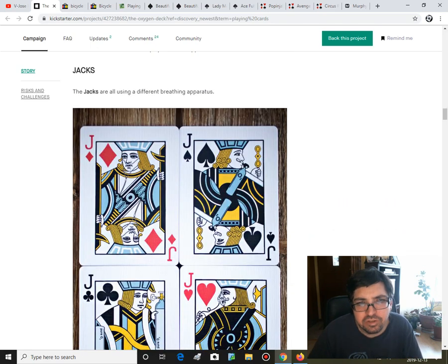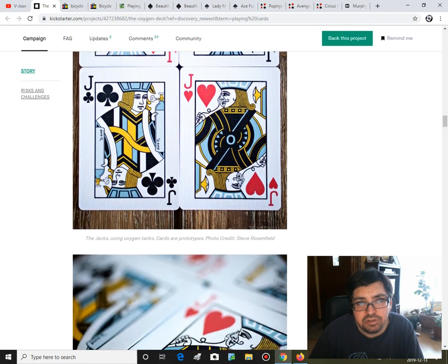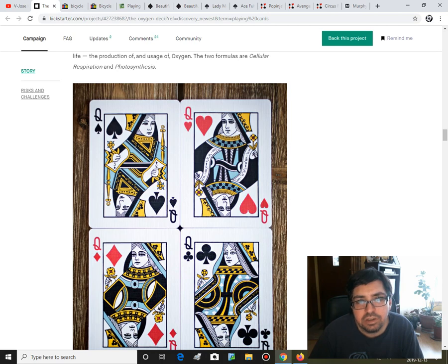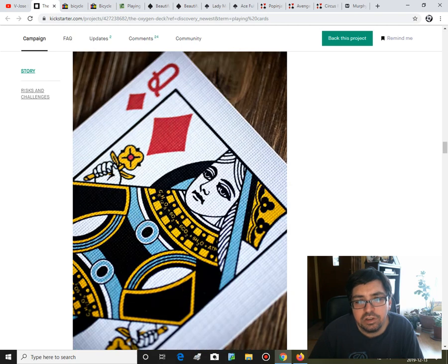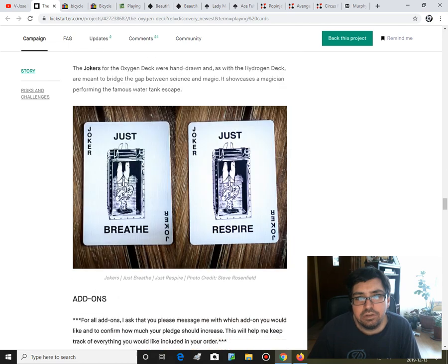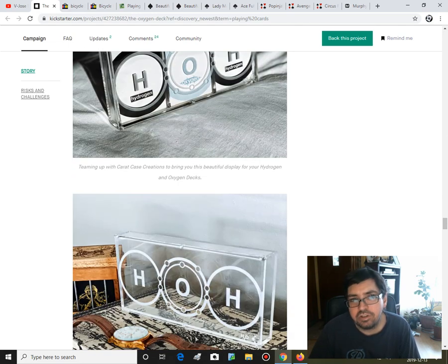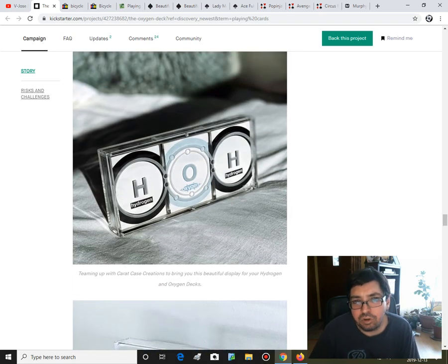The court cards are on oxygen apparently — getting high, possibly. Nicely recolored with blue, yellow, and black — pretty nice recoloring, interesting theme. A little reveal on the queen of spades — elements on her neck, pretty cool, pretty nicely designed. Seeing the Hydrogen one is making me second-guess myself. I kind of like that H2O — two H's and an O.